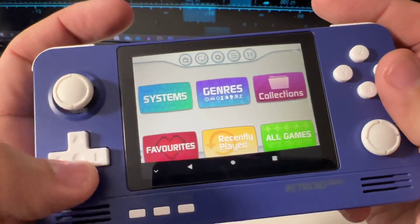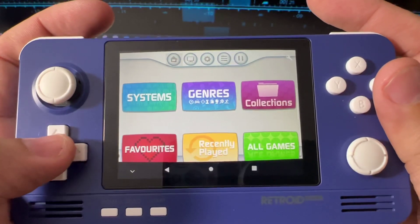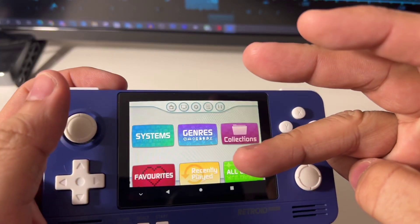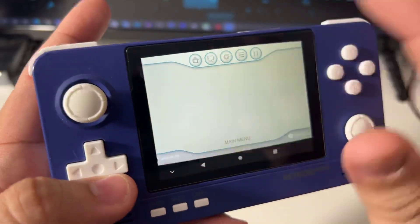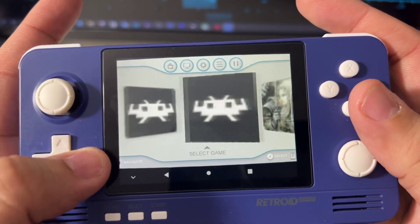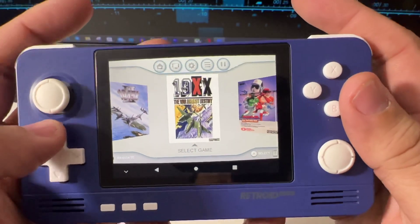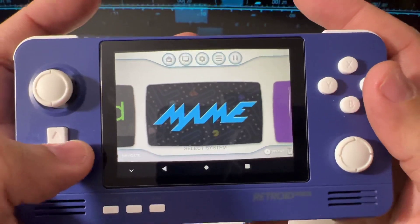DIG comes pre-installed on this console and you can update it. This is a clean, beautiful launcher — I like this one. It's free, and you can try three functions for free; if you need more you need to pay. Here we have the systems, including Android, which shows the emulators and games installed on my console. The box art download works better here — it can download from Google and move the box arts to the right directory.